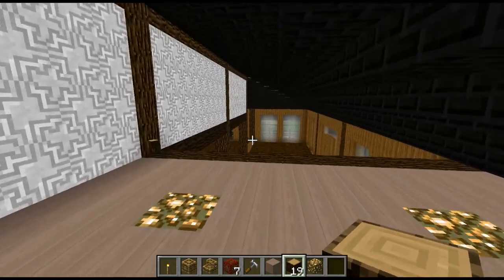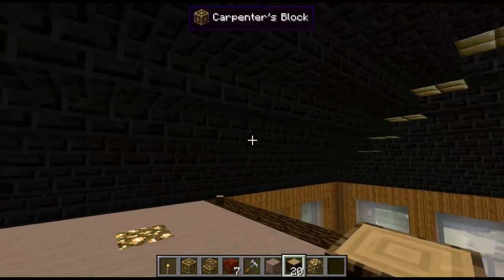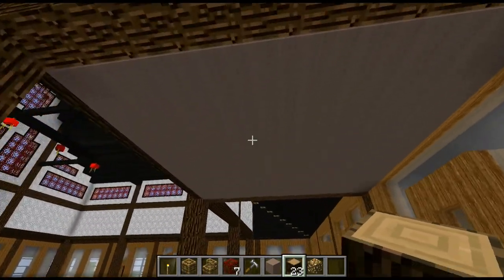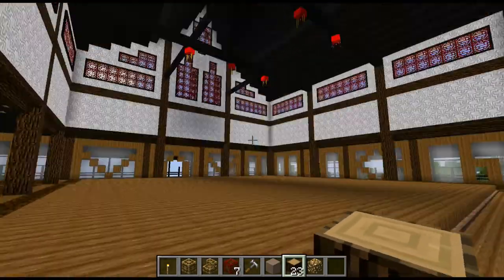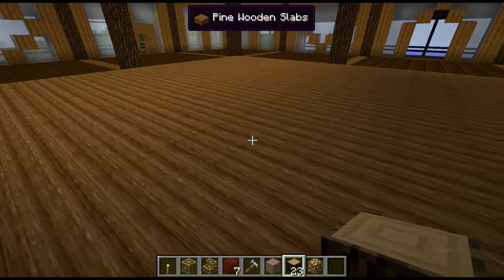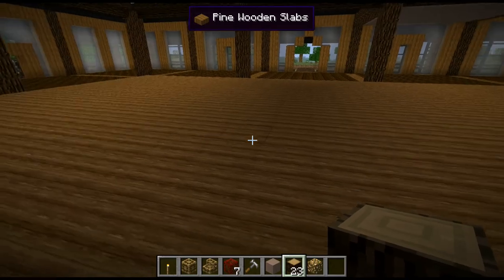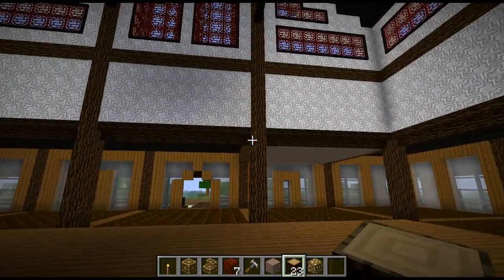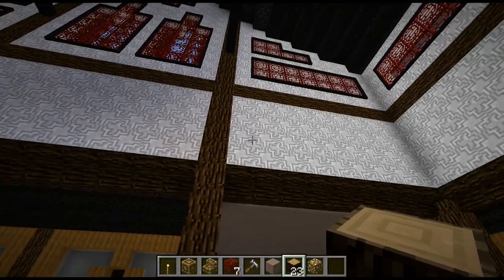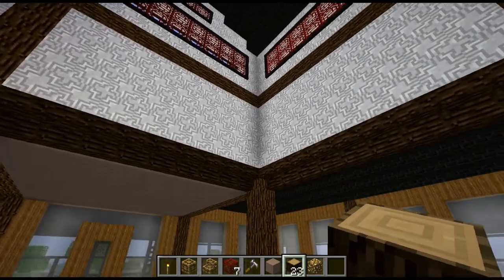It doesn't really matter up here - this is not going to be a used space, this is just lost space. So I'm going to get on and get this ceiling in place. I need to work out some lighting for in here, but again using a mixture of these and glowstone I'm sure I can hide some under the dojo floor. So yeah I'm going to get on with that and I'm also going to experiment with some black design structure on here.